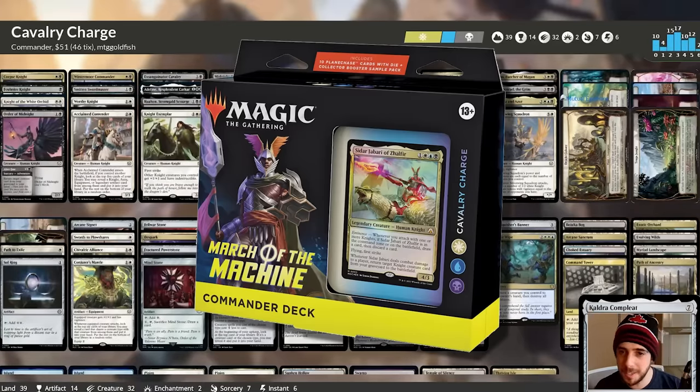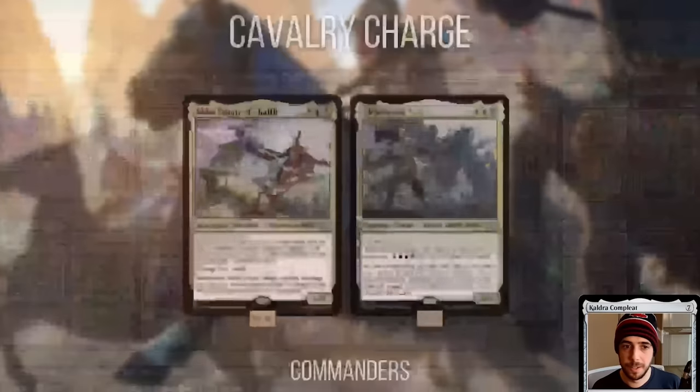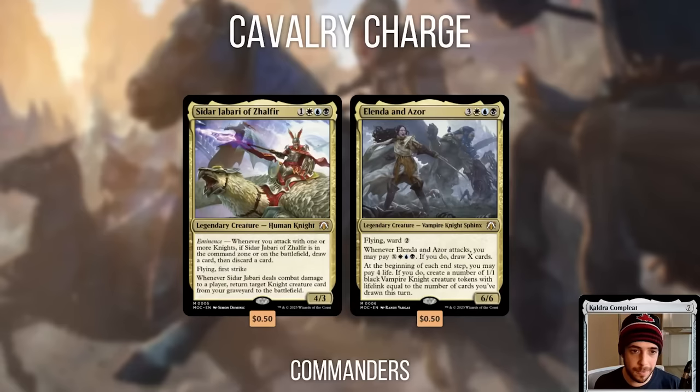Next up is Cavalry Charge from March of the Machine — just a knight deck that cares about knights and basically nothing else. You cast knights, attack with knights, pump your knights, draw cards off knights. The two commanders are Siddharjabari of Zalfir and Alenda and Azor. Alenda and Azor cost too much and just don't have reason to be in the command zone — they're good in the 99. Whereas Siddharjabari is made for the command zone because of the controversial Eminence mechanic: even when never cast, whenever you attack with a knight you get to loot, and when on the battlefield it reanimates knight creature cards from your graveyard.